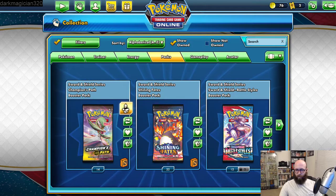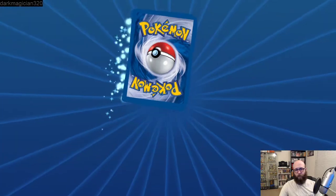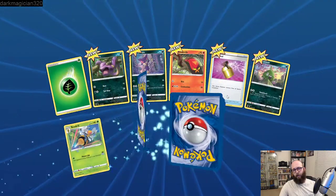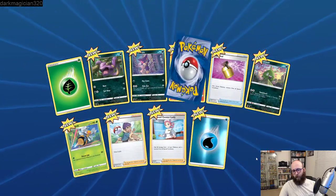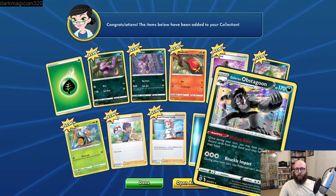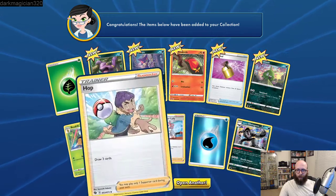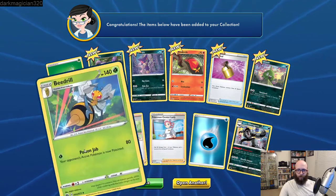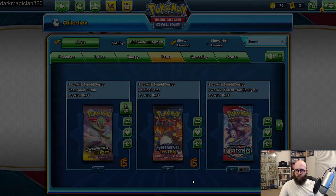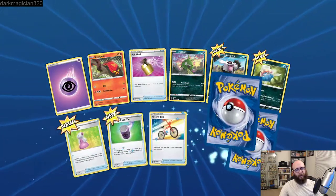Hey, there's a Centiskorch! Too bad — we need the Centiskorch V and Centiskorch VMAX to actually do it. But that is a holographic Centiskorch, so that's pretty cool. Even on here you get crummy pulls. A holographic Lycanroc, Vulpix up there. What I was saying was different — the Centiskorch V and VMAX that we're running are from different series. I think there's some from Champion's Path, Shining Fates, and Battle Styles, and even back to Sun and Moon for a card or two that you need four of.